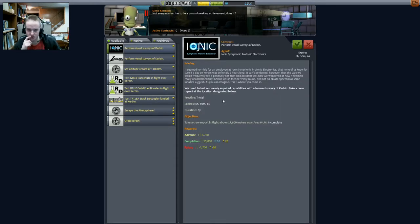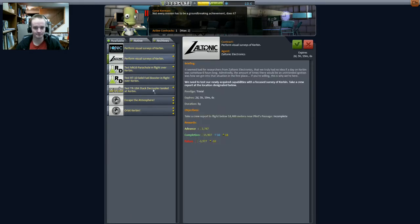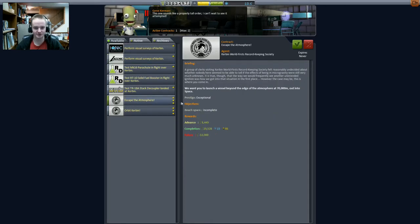Perform visual surveys of Kerbin. I don't think I've seen this mission before. Take a crew report in flight above 17,800 meters near area 6LM. I don't know where that is, so I'm just going to avoid that mission for now. And I'm going to take this mission — set an altitude record of 11,000 kilometers. I don't know if this is part of the update or one of my mods, but either way I like it.